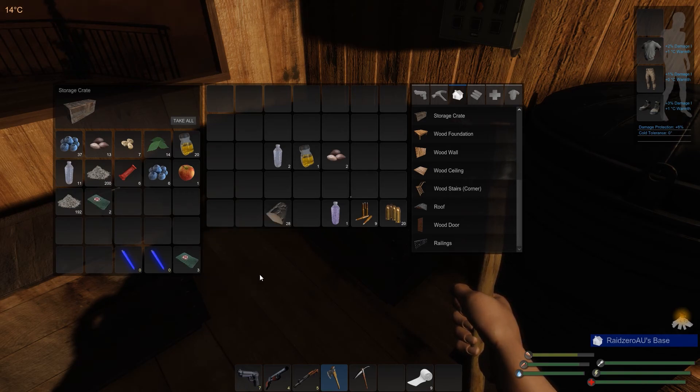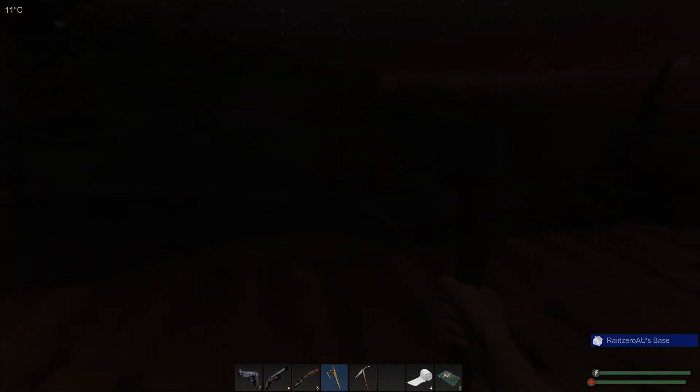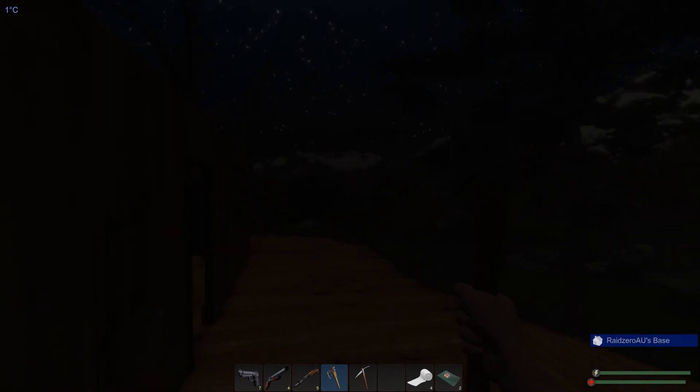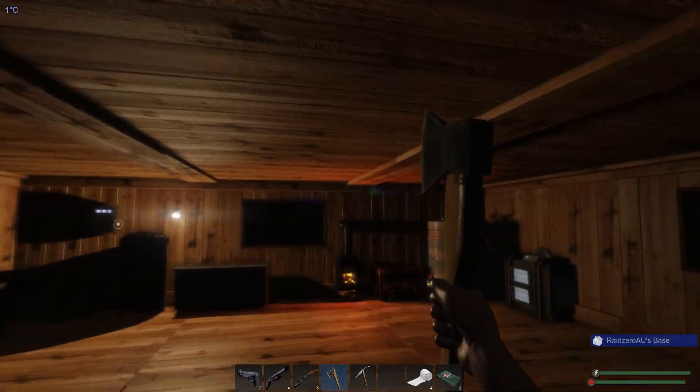Let's split those down. Probably don't need to have 9 bandages on us - we'll get 5 here, we'll take 4 with us. Just grab a bit of that. It's going to be cold out here, but we're not going to be out here forever. We'll drop that into the fertilizer. So they're good to go. Close the door.